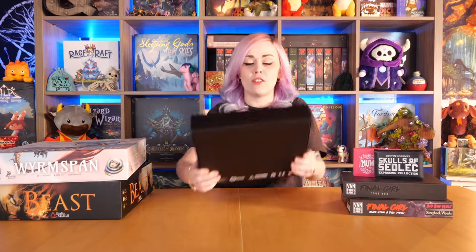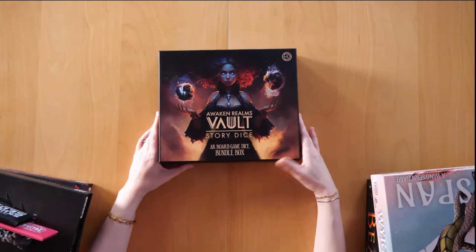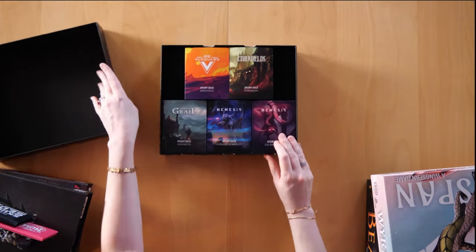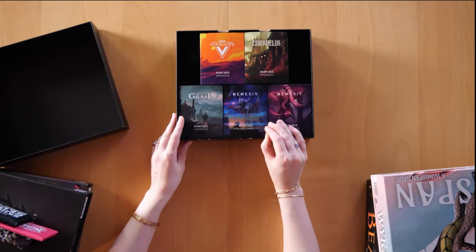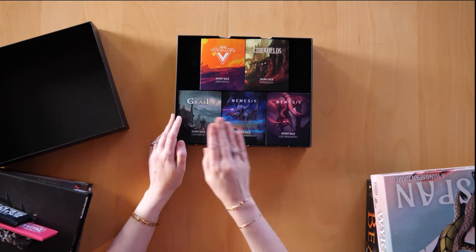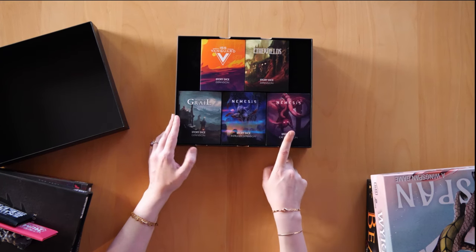Next up we have Awakened Realms Vault Story Dice. These are different story dice — this is the bundle box, so it's all of them together. It's the Awakened Realms board game box with all of these different dice sets that are relative to their different games. We have Isis Vanguard, Aetherfields, Tainted Grail, Nemesis, and Nemesis — because we have an intruder expansion and a cat expansion.